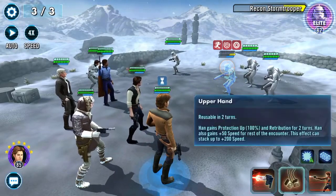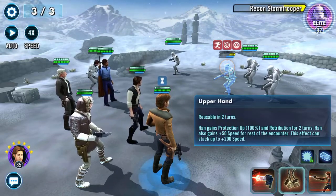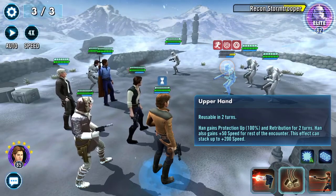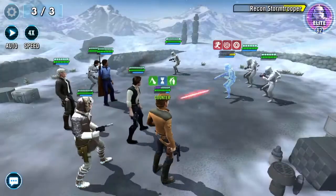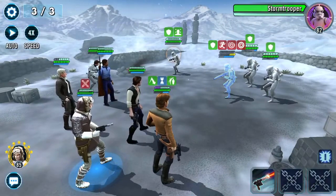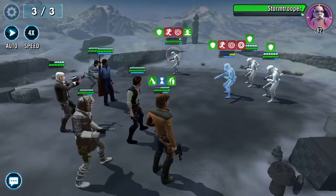What's this do? Upper Hand, usable in two turns: Han gains Protection Up for 100 and Retribution for two turns. Han also gains plus 50 speed for the rest of the encounter — this effect can't stack up.